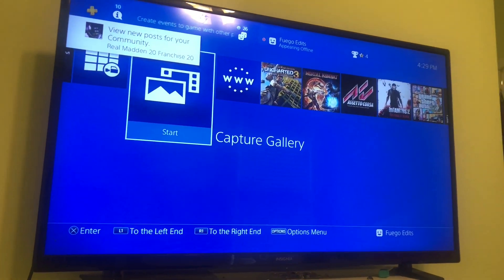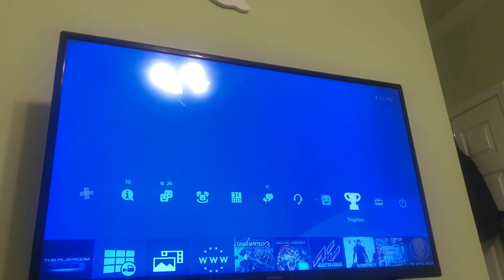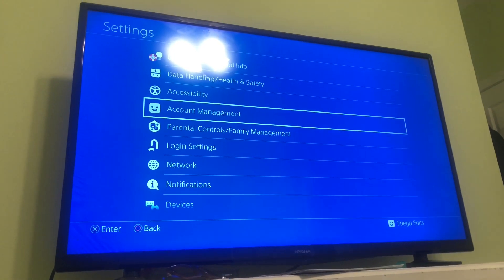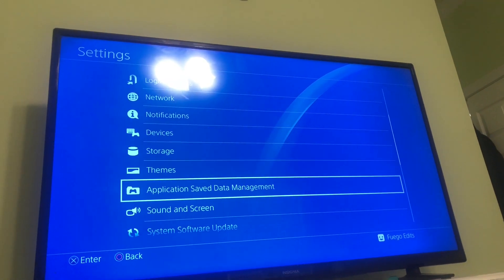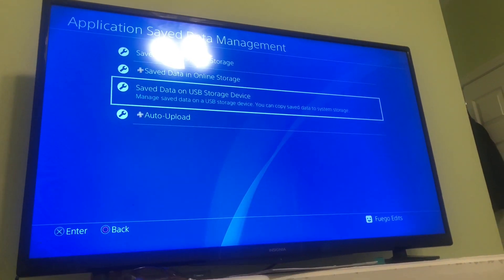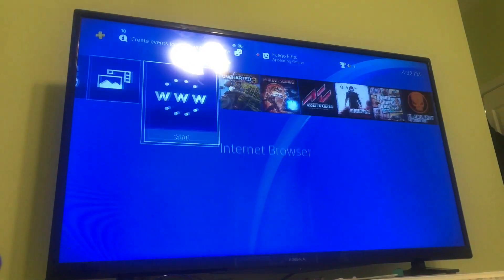This next method will require you to delete your actual game, but don't worry — you can still save your data. You'll need PlayStation Plus to back up your save data to online storage, or you can upload the game data to a USB drive. Go to Application Save Data Management and then to Save Data in Online Storage or USB Storage Device.